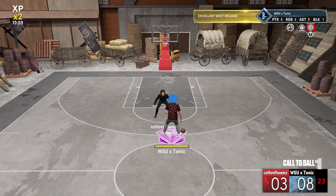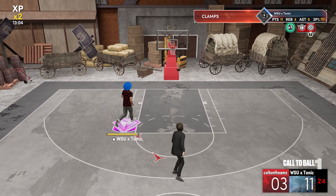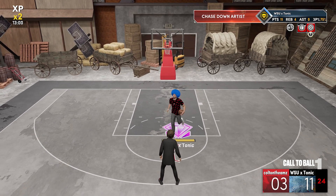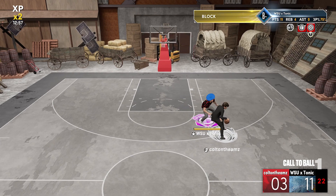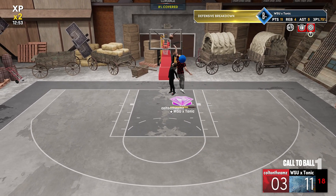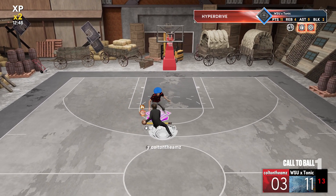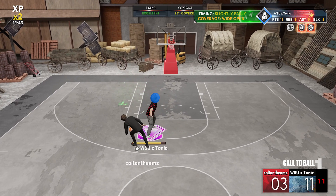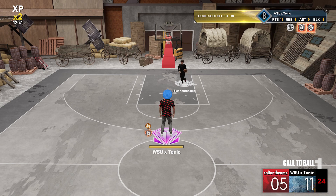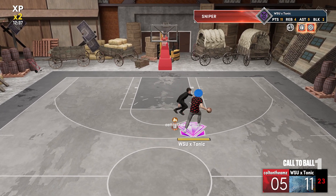Chase downs work this year - they were not that good of a badge on NBA 2K21 next gen because people would get contact dunks and there wasn't really anything you could do once somebody ran past you and got into a dunk animation. You see Chase Down Artist gold finally popping up. But this year that is different - if somebody gets past you, you can definitely get the block. Look at this: he keeps breaking my ankles and I keep getting the block. He is going up with weak layups, so maybe if he was going for a dunk he'd have a better chance, but even when people are going for dunks I still get the chase down block.